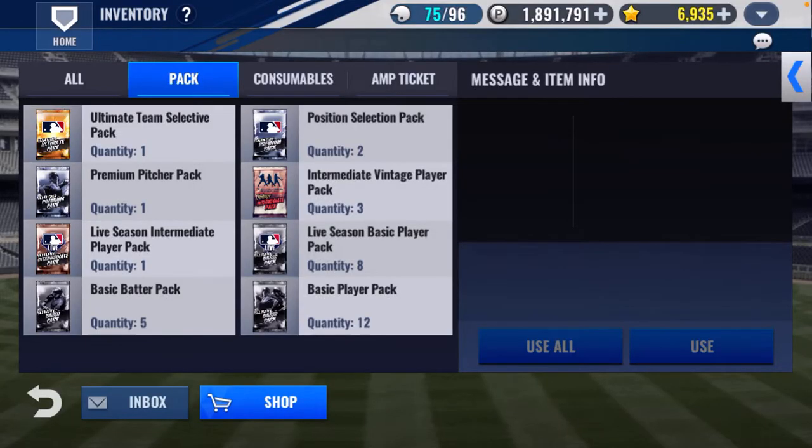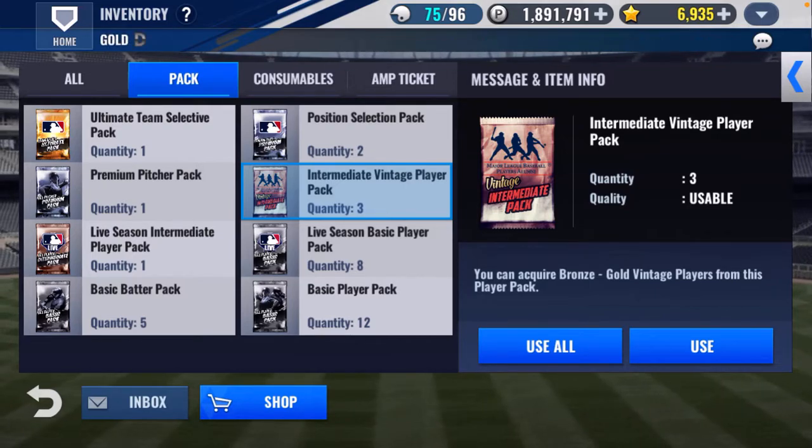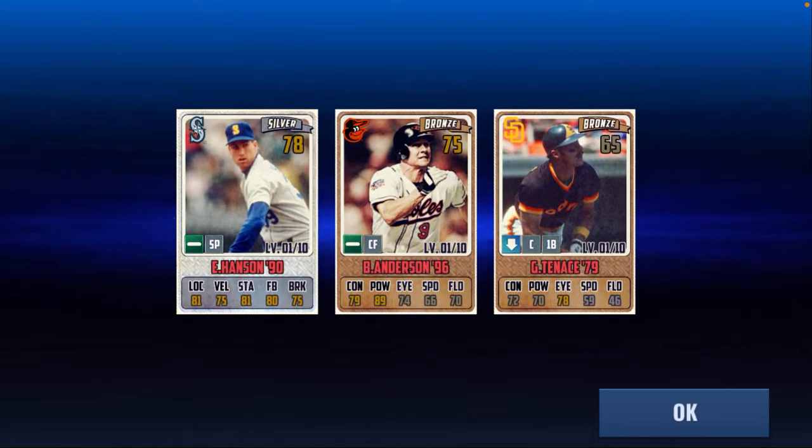Here we go — intermediate vintage player pack, they can be bronze through gold. We want to try and get a legend, so here we go, use all. And I got Brady Anderson, Gene Tennis, and Eric Hansen — silver, bronze, bronze.